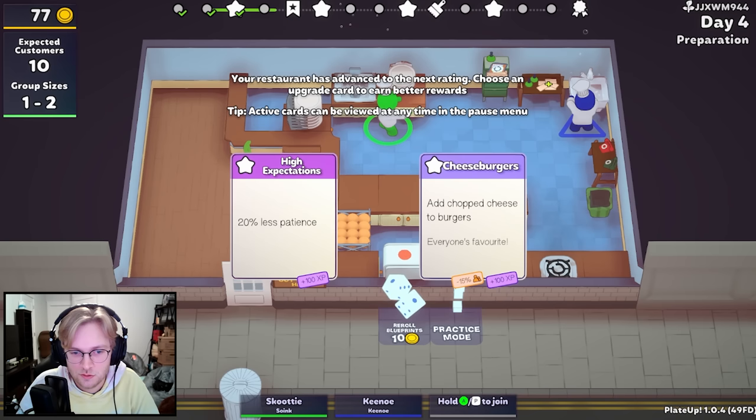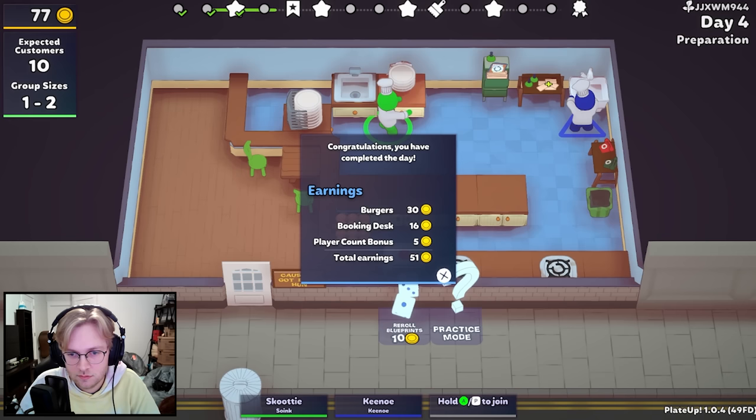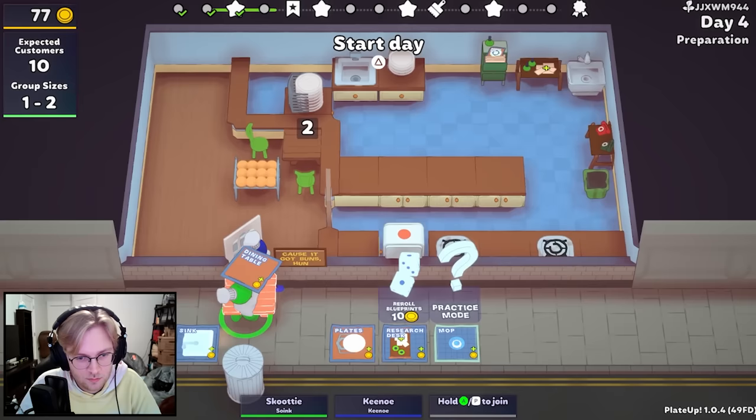All right. Why can't I pick this up? There we go. 20% less patience, add chopped cheese to burgers — it's probably patience, right? I feel like we're not really having problems with that at the moment. Yeah, I think that's fine. Another dining table seems nice. Yeah, I agree. Where are you going to reach to it from, though? We're going to have to rearrange if we do.